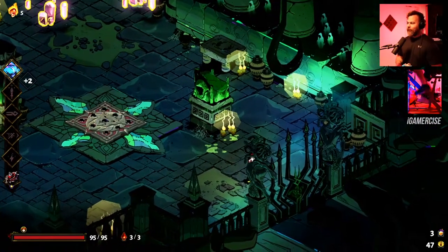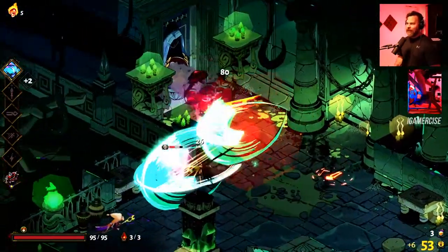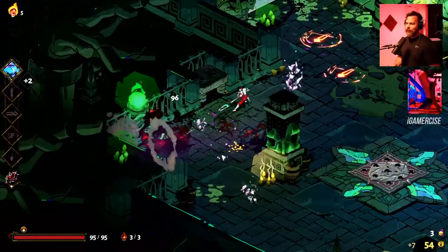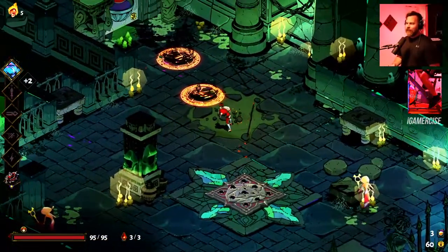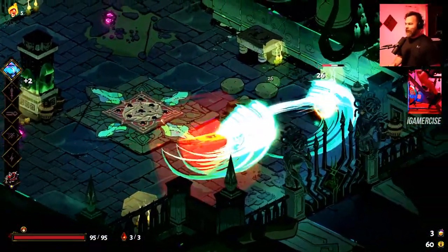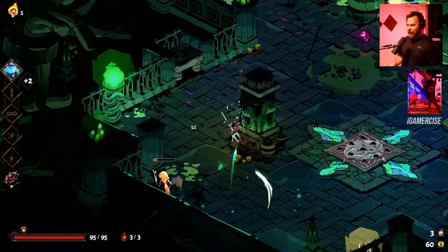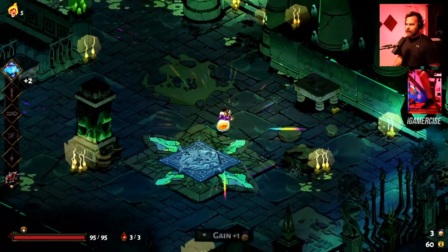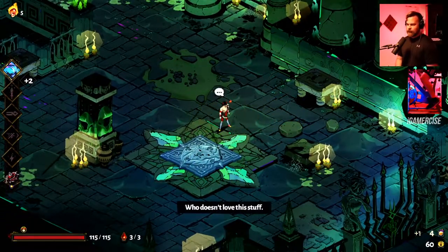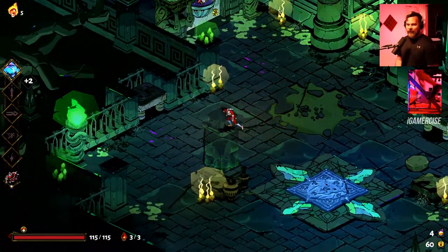We're not only going to get nectar to advance relationships with other characters and get more keepsakes, we also get health here because of that Dionysus boon — already reaping the rewards. I think I might be hitless so far, though that won't last long. I really hope I get offered Artemis, because now is the time.